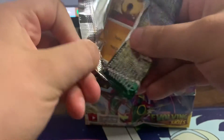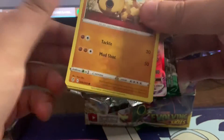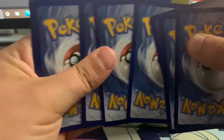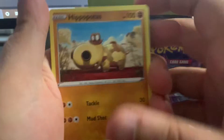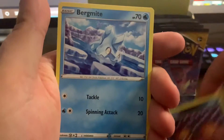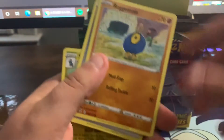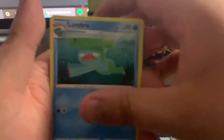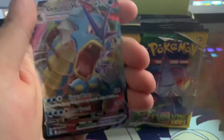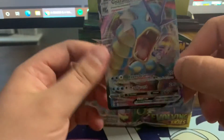Going a little bit slower — oh, I got something. Code card. Okay, it's four. So we got Hippopotas, Lillipup, Nickit, Birdmite, Steel Energy, Scizor... Full Face Guard, reverse holo Pumpkaboo, and oh — a Gyarados V-MAX!